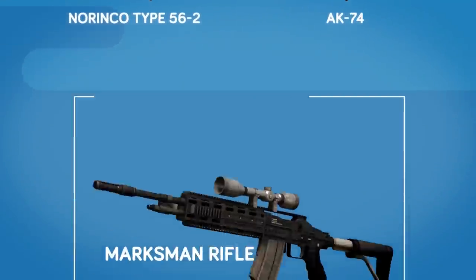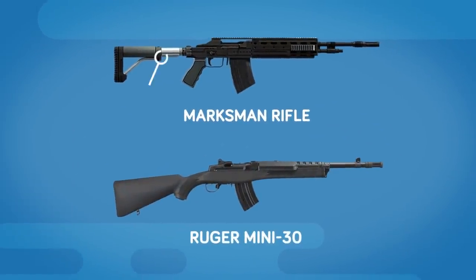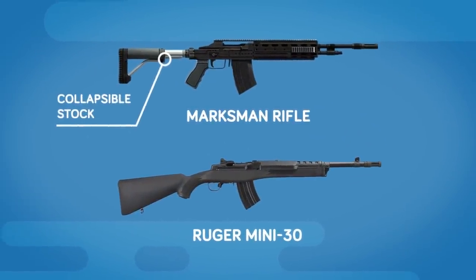Finally, we have the Marksman Rifle, modeled largely upon the Ruger Mini-30 — though much like the carbine rifle, it's incorrectly shown to have a collapsible stock.